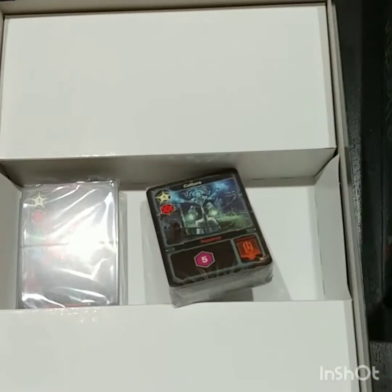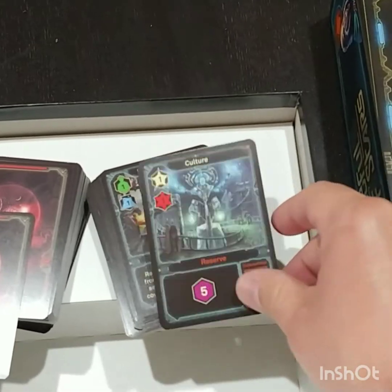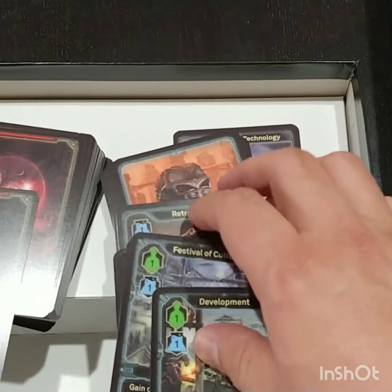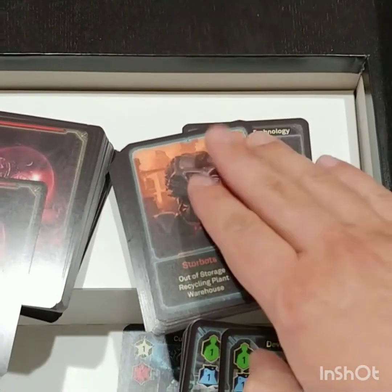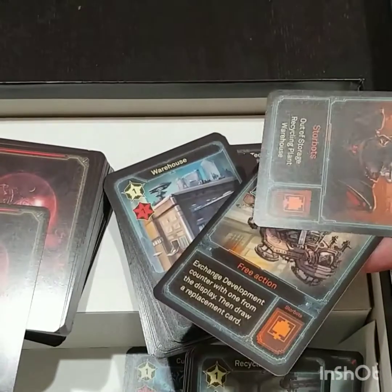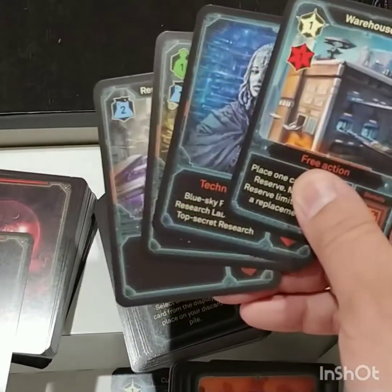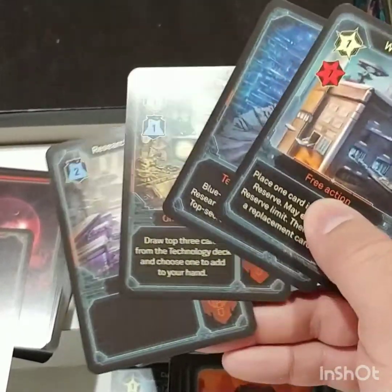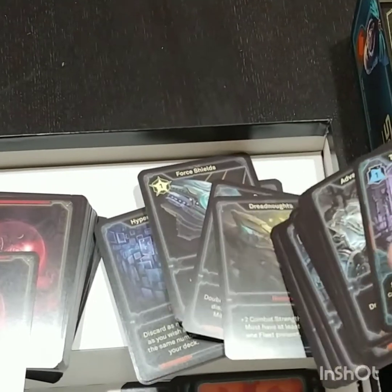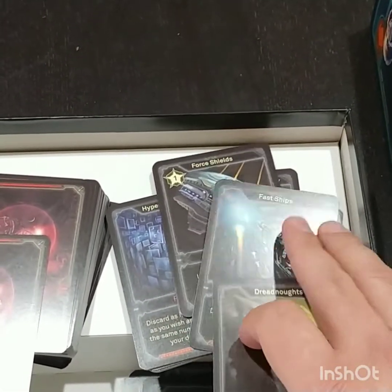I guess we can crack this open. So we've got some of the cards here. Culture, development. I'm doing this one-handed, I can't find any of my equipment and I'm doing this on my phone. I honestly just wanted to get this open because I wanted to start looking at it, but I figured I'd open it up on camera. So I guess these are buildings. Top secret. Dreadnoughts. Fast ships.